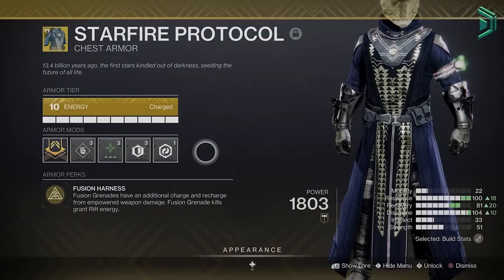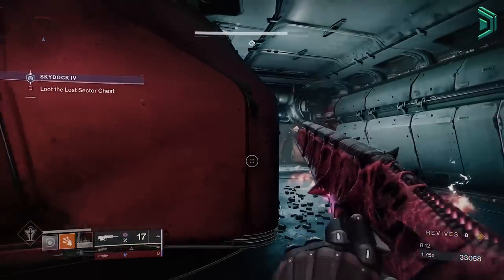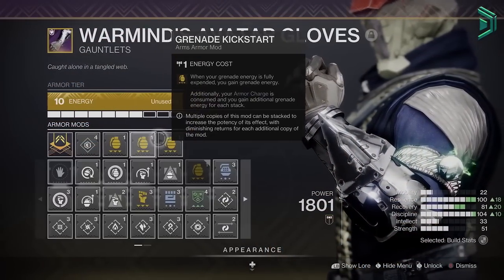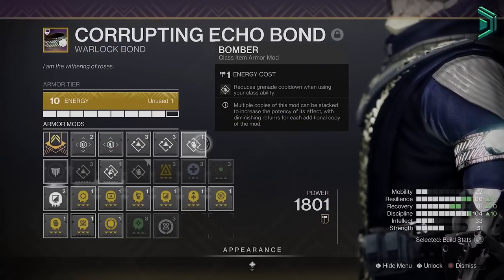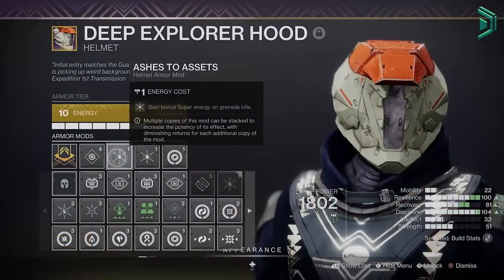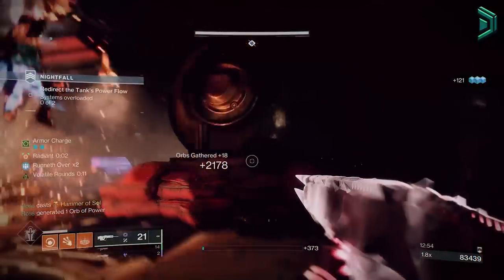I'm using the Starfire Protocol exotic armor, which gives you an extra fusion grenade — you 100% want this on for the build to work effectively. Since we're getting 2 fusion grenades, we can now make good use of grenade kickstart mods. I'm running 3 of these in the arms, and unlike last season they now give you energy even if you have 2 grenades. Using 3 of these mods, 100 discipline, 2 distribution mods in the class item, and 1 bomber mod, we can get that grenade back really quick. I'm also running 2 Ashes to Assets in the helmet, meaning grenade kills give us super energy — we're literally getting our super back so fast as long as you have lots of adds to kill.